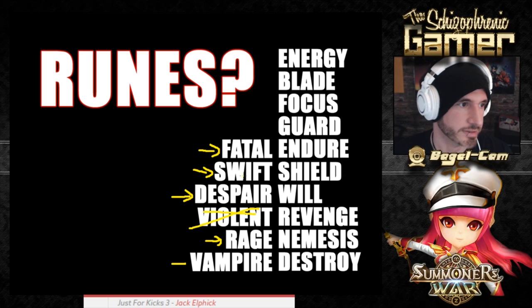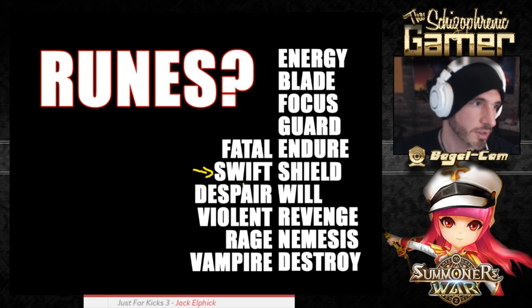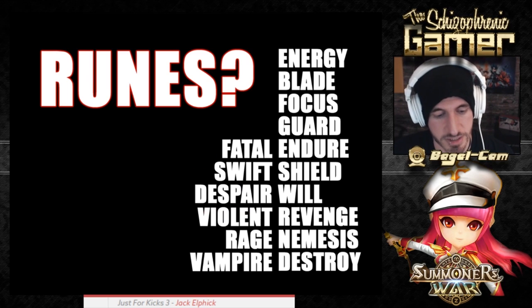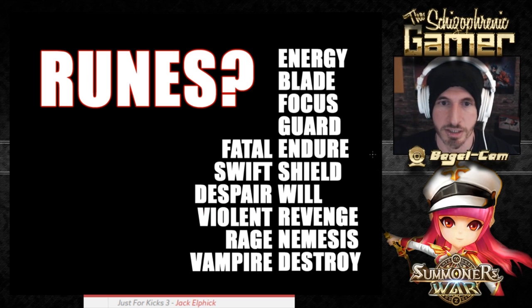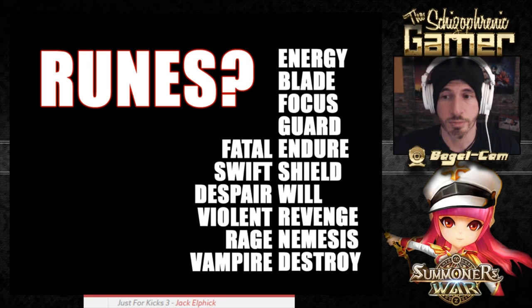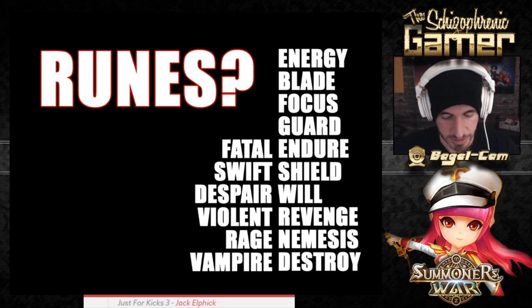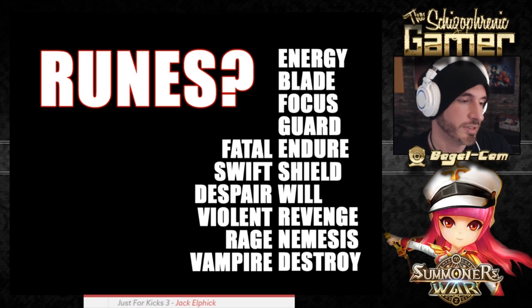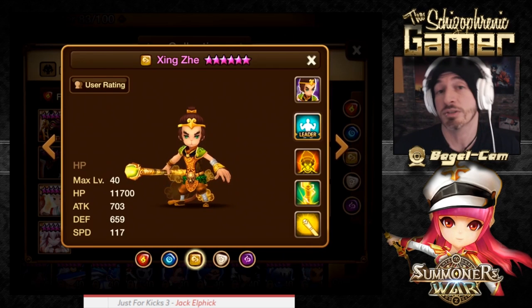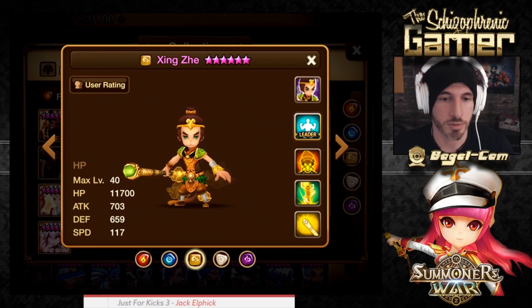Buff water monkey — I mean, they don't have to buff him, but the comparison to Gildong is a valid argument. Gildong is very similar and has just a better second skill. So buff water monkey — if people make valid points, I want to include them.